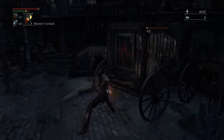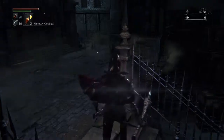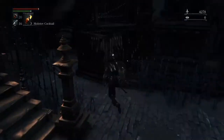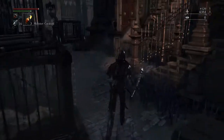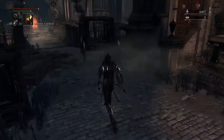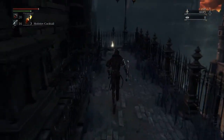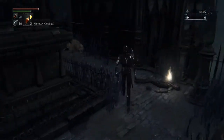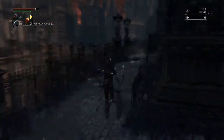Come over here and kill these wolves — they're easy. They're just in the cages. There's one to the left right here that's not in a cage, and as you can see he takes two hits, so get ready to hit him twice.